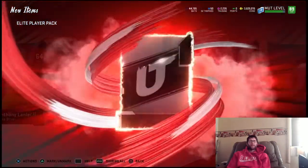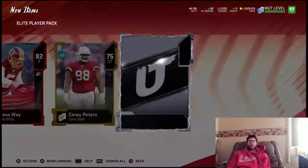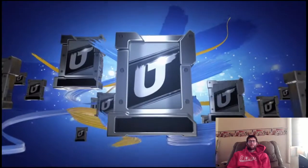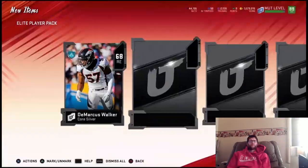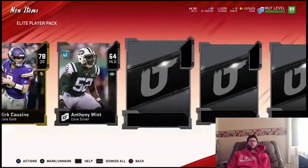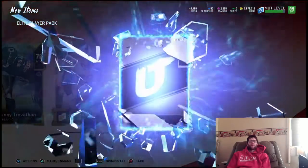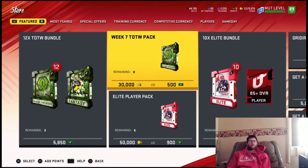I'm probably not going to get nothing in this pack. What do we get? An 82 punter — at least punters go for a little bit more than a regular 82. That was going to be an L, but you know, that happens. We get a small Legend — 83 Marcus Allen. There's really nothing there to make up for it, so that one's going to be an L too.